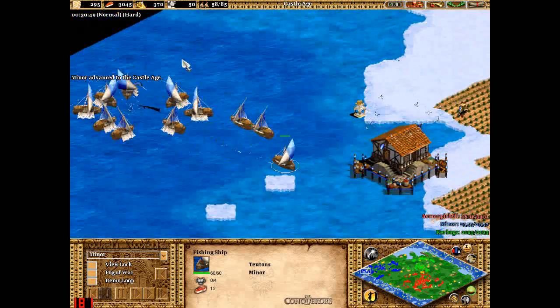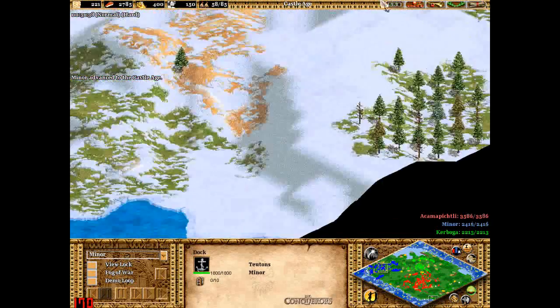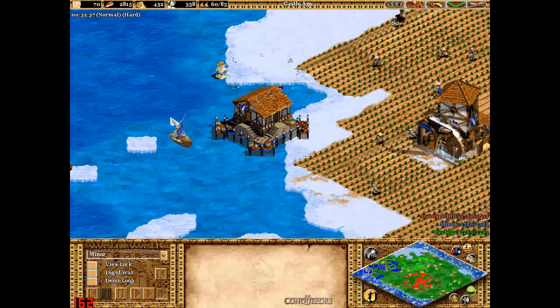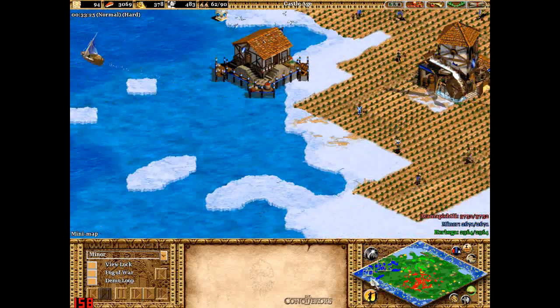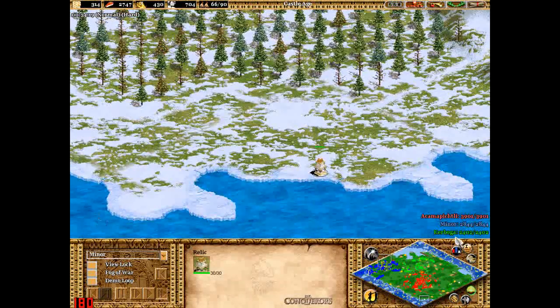Now with this water here, one thing you can do is — if let's say Red was down about here — I could create lots of transport ships and put villagers on and any military, and then also create lots of military ships and send them all down this water and attack the enemy from water.